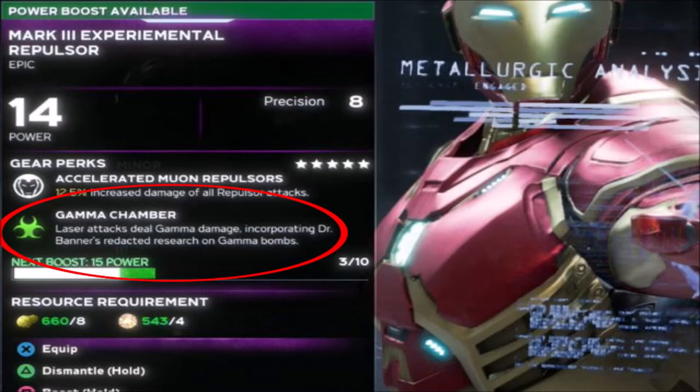There are six different types of elemental damage in game: Plasma, Cosmic, Frost, Gamma, Pym, and Shock.